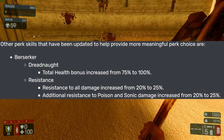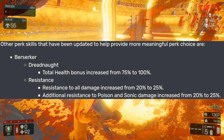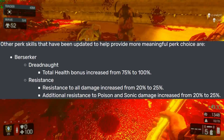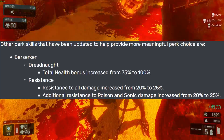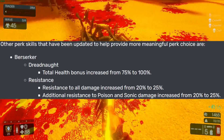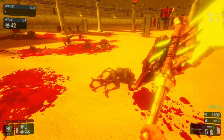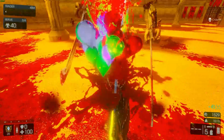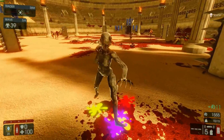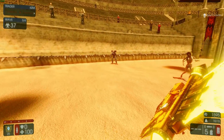Other perk skills updated to provide more meaningful choices: the Berserker's Dreadnought now has total health bonus increased from 75 to 100. Resistance to alt damage increased from 20 to 25, and additional resistance to poison and sonic damage increased from 20 to 25. They're just buffing the Berserker — fair enough, since not many people use those two skills. We'll test it in the beta and see if they keep it or roll it back.